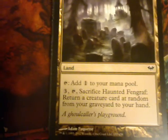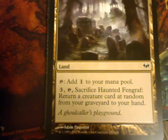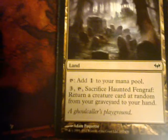Haunted Fengrath. Add one to your mana pool. Three, tap, sacrifice: return a creature card at random from your graveyard to your hand. Somebody is going to need to explain to me how you can do a random creature card from your graveyard without making it look like you're stacking your graveyard. Please post in the comments below.